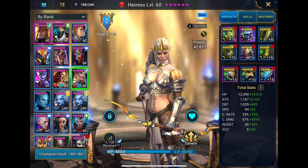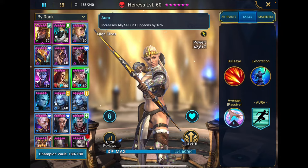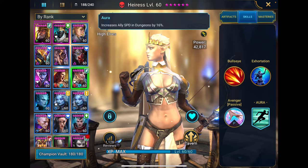Eris is unique in that she only has two active skills, a passive, and an aura. Her aura — if you're brand new to the game and playing less than 30 days in — if you farm Eris and you're going to be playing in dungeons at all, Eris is going to be your team lead. The reason for that is she has ally speed in dungeons by 16%. That just means she's going to help your team run faster overall.